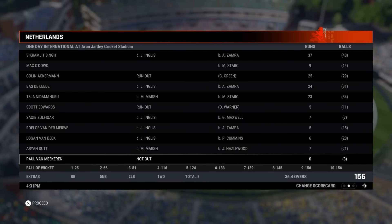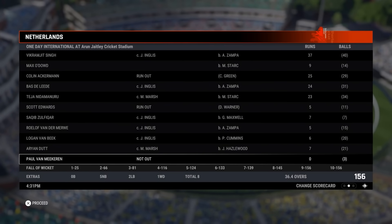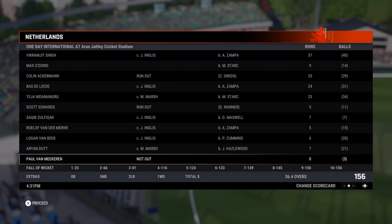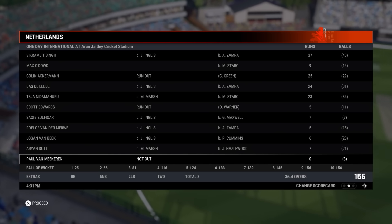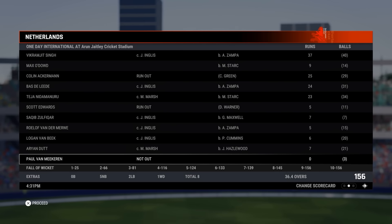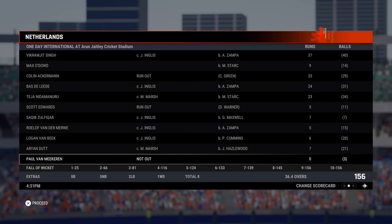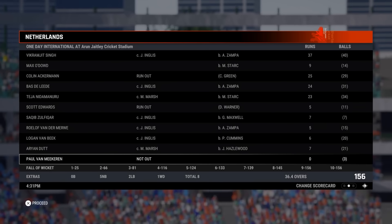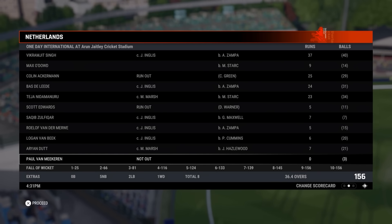156 was that final score. Vikramjit Singh was your top scorer with 37. The middle order did a little bit — Ackermann, the lead, and Nidamanuru scoring 25, 24, and 23. But the entire lower order all single digits, as they went from four for 116 to all out for 156.